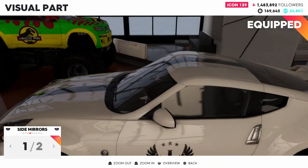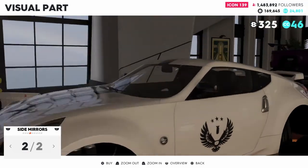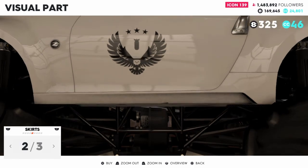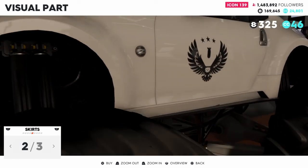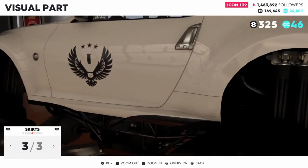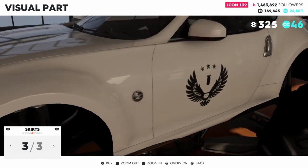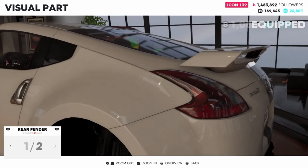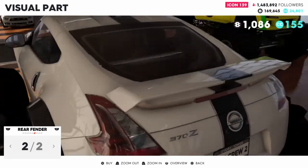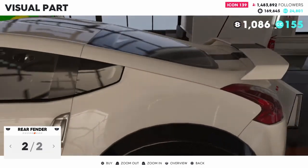Going to the side mirrors — the first option was painted and carbon and goes really small, I'm going to keep option one. Skirts: stock option, a carbon with an indent station, and three carbon — doesn't really match the rest of my theme so I'm going to move on. Rear fender gets that carbon appeal again. Unless I can find a rear bumper to match it I might end up changing it, because it actually doesn't look too bad.